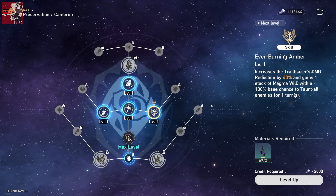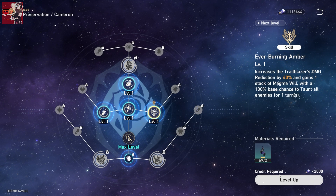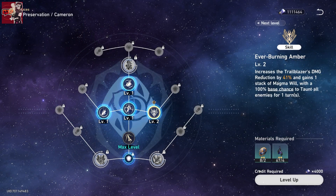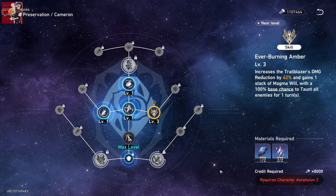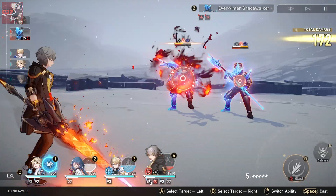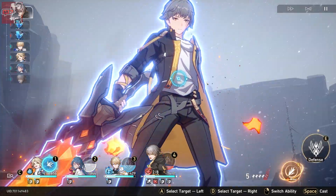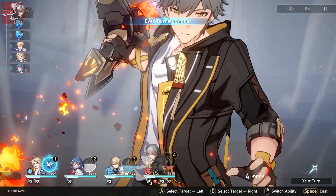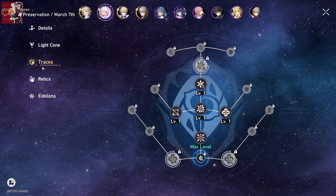Their abilities make them a great tank, and one of their traces for the flame side is Ever-Burning Amber, which increases the Trailblazer's damage reduction by 42% and gains one stack of Magma Will, with a 100% base chance to taunt all enemies for one turn. This means they can tank a lot of damage and take the pressure off your other allies. They are also the only tank with a 100% taunt rate.